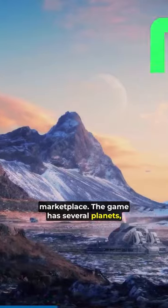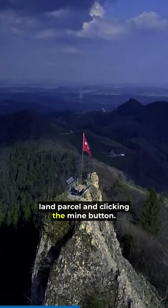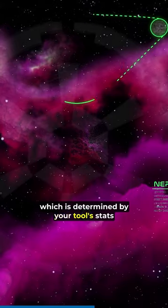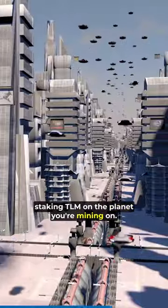The game has several planets, and each planet has its own environment, NFTs, and DAO. You can mine TLM on any planet by choosing a land parcel and clicking the Mine button. The amount of TLM you can mine depends on your mining power, which is determined by your tool's stats and the planet's difficulty. You can also increase your mining power by staking TLM on the planet you're mining on.